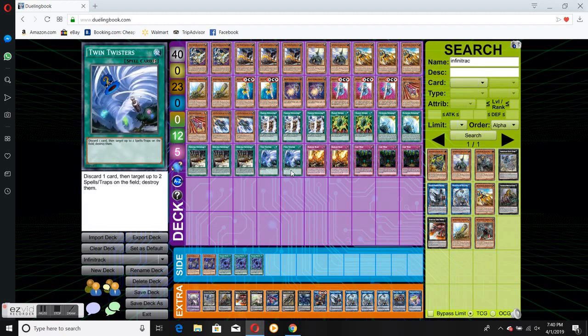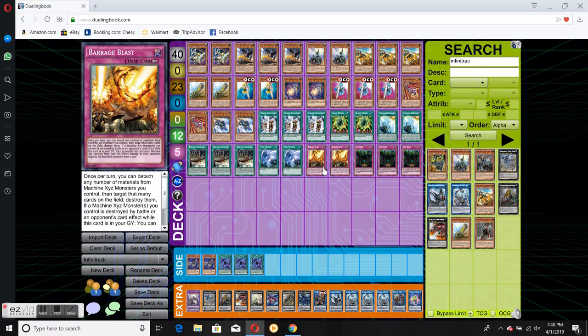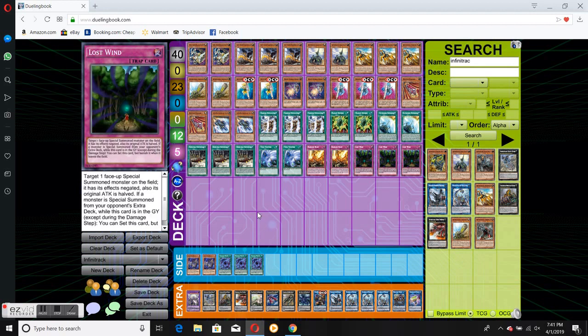Two Twin Twisters — as I said, going second, wanting to make sure there's nothing stopping me as much as possible. Two Barrage Blasts. The reason for two is this is kind of like a Firewall card. While normal trains can't play this, this deck is almost always going in on XYZs that won't really have the option to use all their materials — so Barrage Blast actually has that potential here. And the effect damage is sometimes useful.